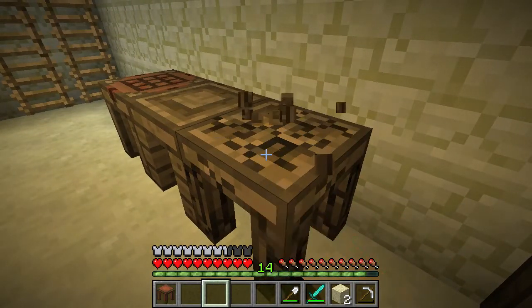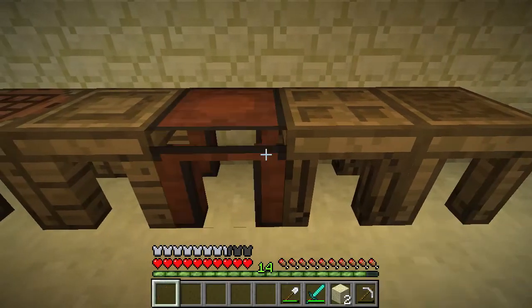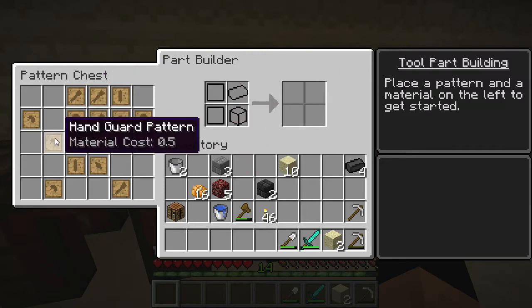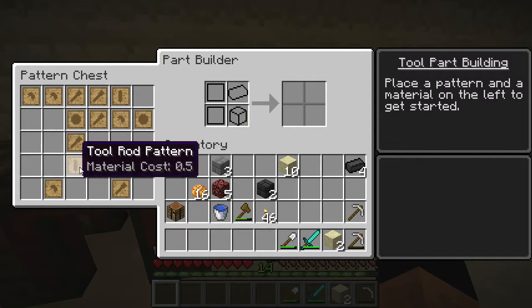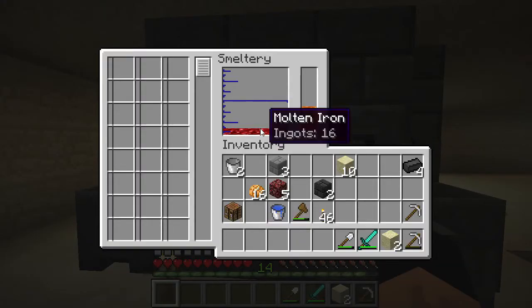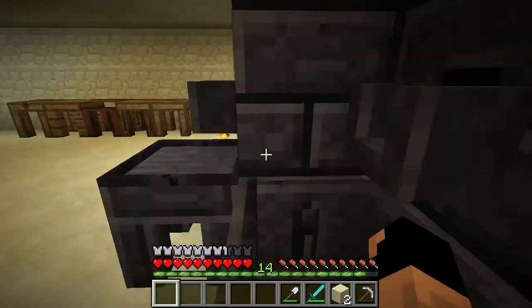Using those stencils we can actually build parts — you put the stencil in here and then put whatever material you want to build that out of. It looks like it carried a bunch of hand guards and stuff over from the town, which is very cool. Let's go look — and it's melted! If we look at the side window here we can see the melted iron.